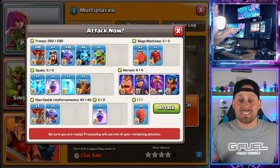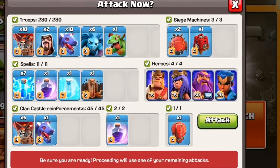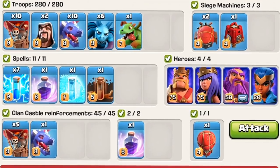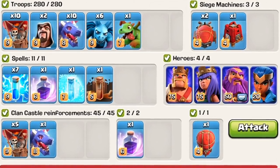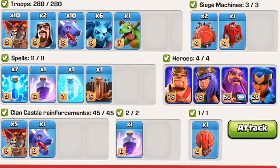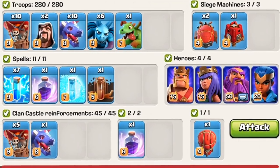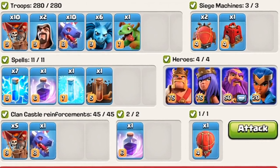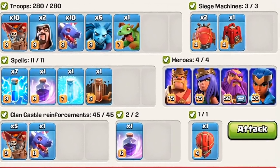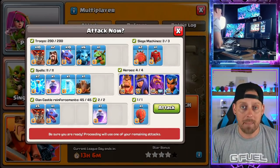I'm going in on these attacks blind — I don't know the base I'm going to be attacking. We have the Zap Dragon strategy: seven Lightning spells, one Earthquake, a Rage, a Freeze, and one more Rage spell in the Clan Castle donation. I come in with a Stone Slammer with Dragon and Balloons inside. Ten Dragons, ten Balloons, two Wizards, six Minions, a Baby Dragon, and my Heroes all max level.